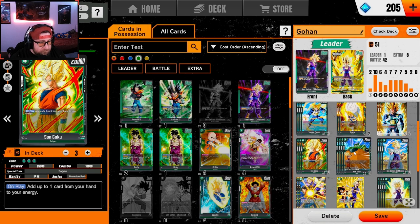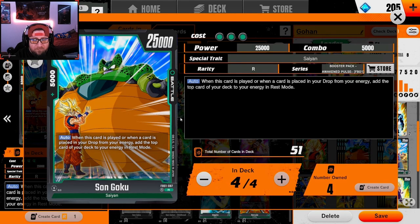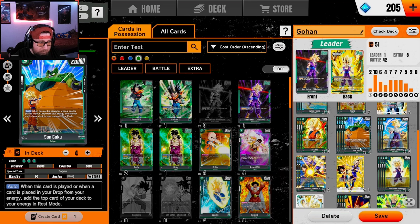We're going with four of the Son Goku with Cell. He's only a 5k combo, but this is one of the main cards in the deck. When we play this, we place a card from our energy into our drop and add the top card of our deck to our energy — this is just constant ramping for Gohan and green. We all know about that.